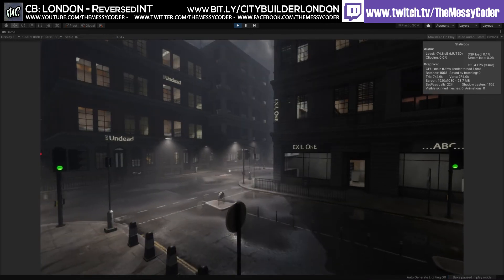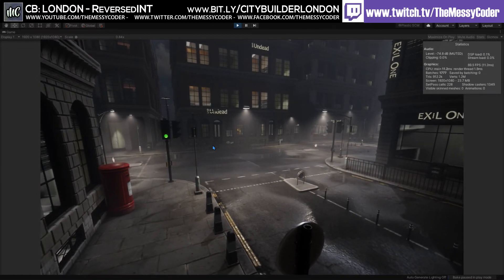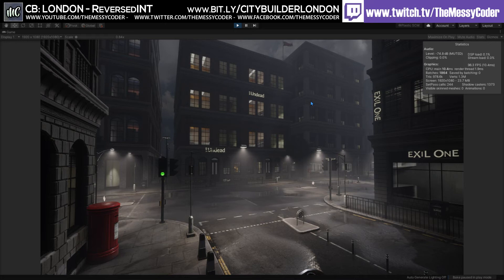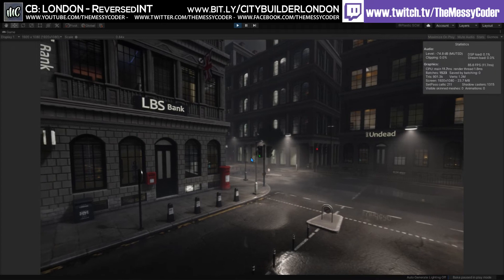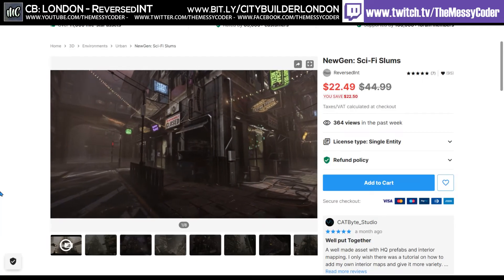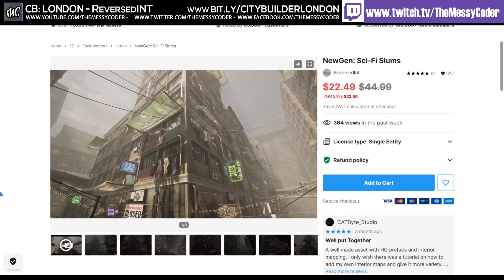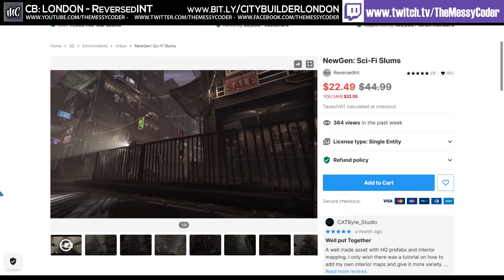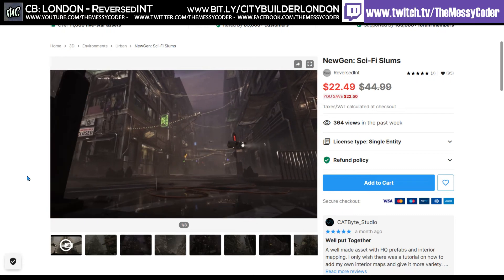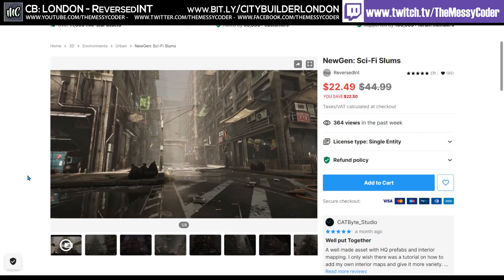I really do like this pack. I hope people do pick up this pack so it does grow — hopefully the more people buy it, the more he'll be encouraged to do add-ons and add more features and props. If you do buy this pack and you've got the other packs from Reverse Interactive, do not worry because they are all compatible with each other. The scaling is perfect, the textures are perfect, everything just works great. If you're looking for higher resolution and higher quality, then the New Gen series is the one for you.